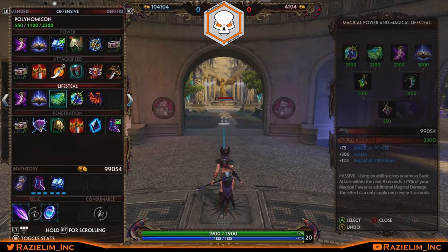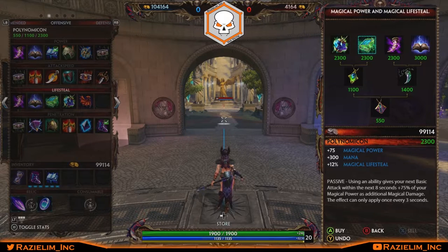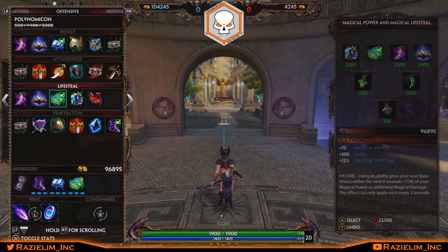After Book of Thoth, grab Polynomicon. The lifesteal helps sustain the lane and it works wonders with her two — pop Dark Omen and watch green numbers pop from all those minions. It gives 75 magical power, 300 mana, and 12% magical lifesteal. The passive: after using an ability, your next basic attack within 8 seconds deals 75% of your magical power as additional damage, once every 3 seconds. Time it with your doom proc and it's devastating.